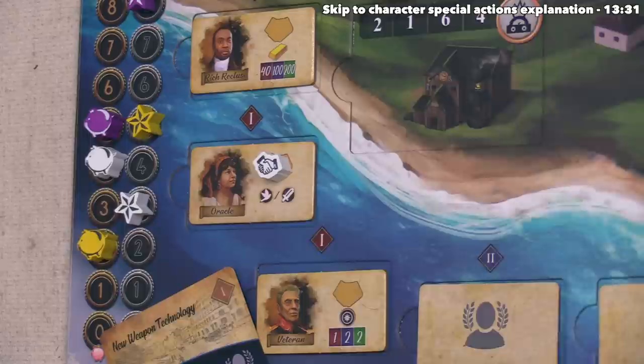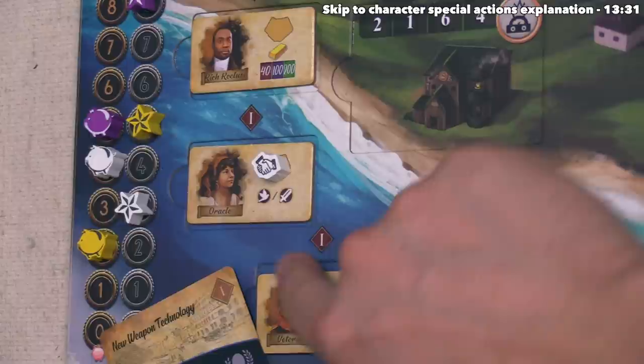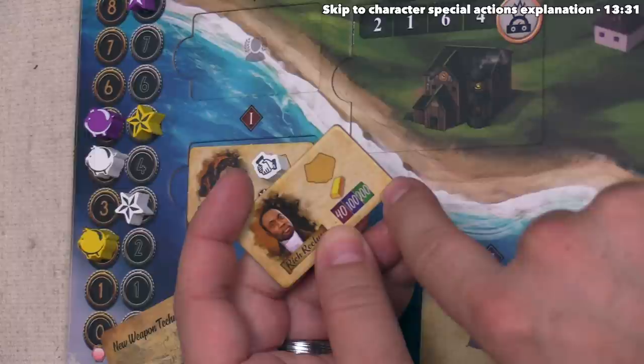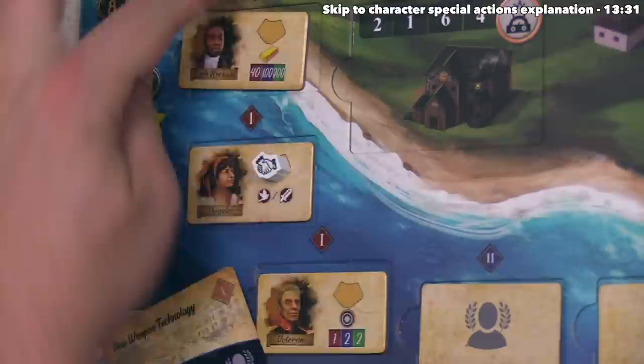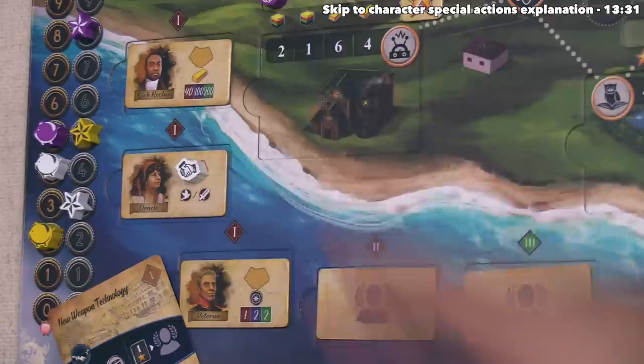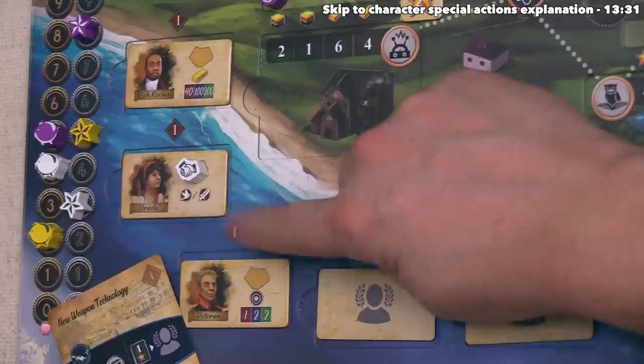After placing this relationship token down, the white player gains all of the effects printed on this legendary figure. For the oracle, this says they can perform their special effect for their character. I also want to mention the other two options on other figures. Many things in the game have this red, blue, green iconography, which tells you the effect based on the century. Red is the first century, blue is the second, and green is the third. So if you started a relationship with the rich recluse during the second century, that would get you 100 money, whereas it would only get you 40 money in the first century. Down here, the veteran lets you do one, two, or two explore actions depending on the century when you start that relationship.